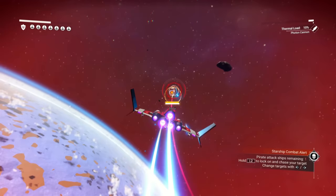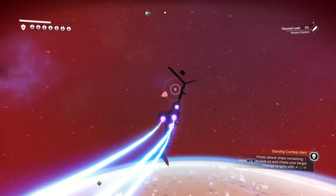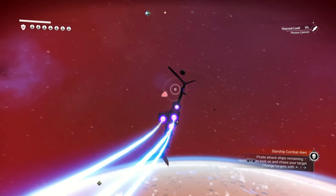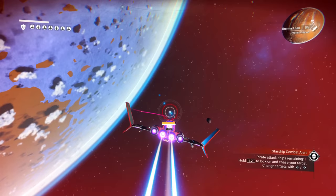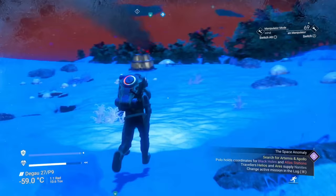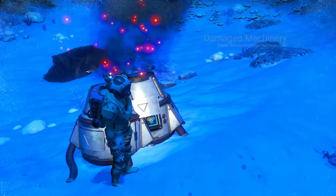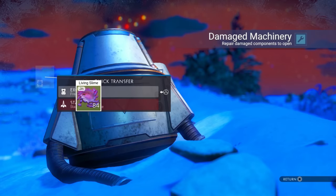Here's a rundown on currency. The main one is units — this is what you should have the most of, and it's the currency used for buying and selling resources. You'll find yourself earning units for loads of random things all over the place. The secondary currency is nanites, and you'll need these to purchase the upgrades from the space station. Nanites can be found in most small buildings on planets, but the easiest way to get them is by repairing damaged machinery — you just remove some junk or slime by putting it in your own inventory and you'll be rewarded with nanites.